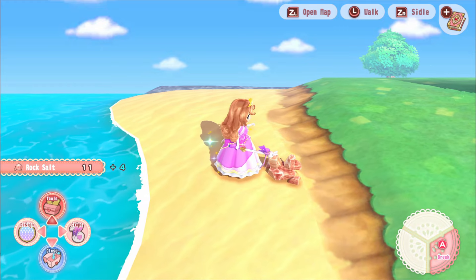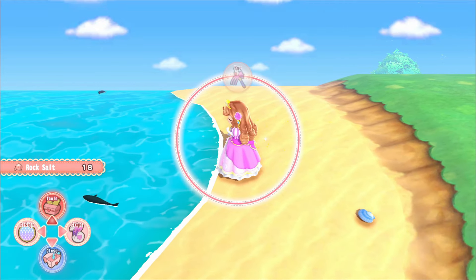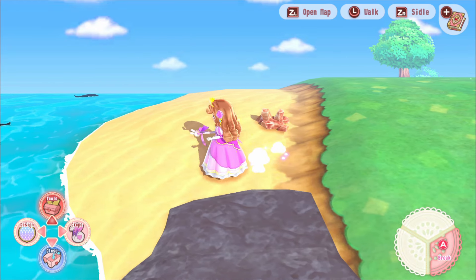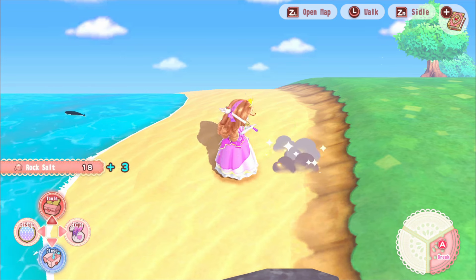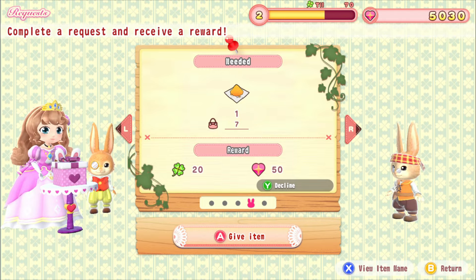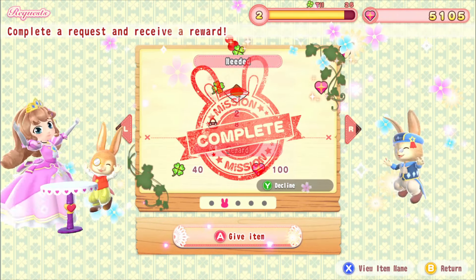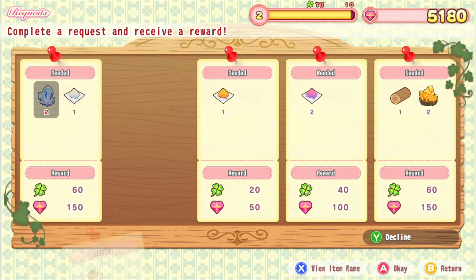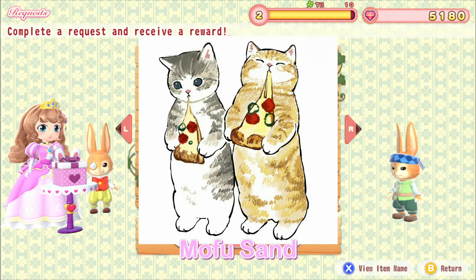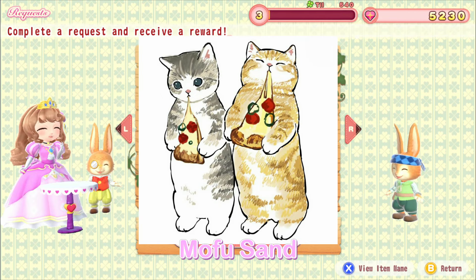There are fruit trees and villagers over on the other side of the island, and I'm guessing we'll unlock fishing at some point. Really I'm just here for the dresses for now - just collecting everything I can. I can see there are fish in the water but we don't have a fishing rod yet. We'll probably unlock it at level three. We have so many items to give away for requests, and the rabbit villagers are all so cute in their little outfits.